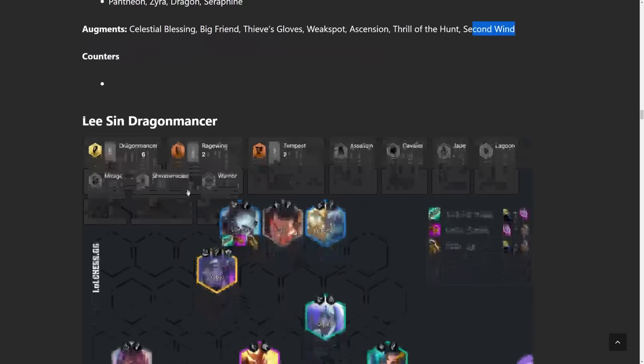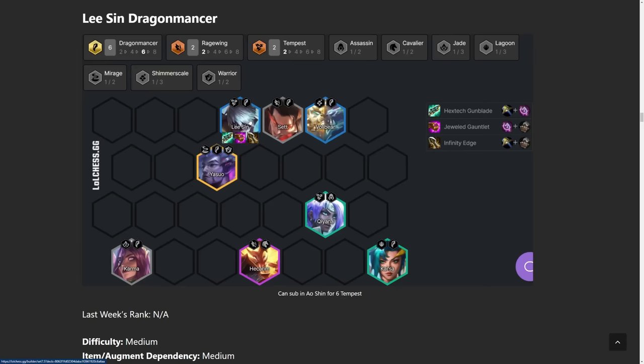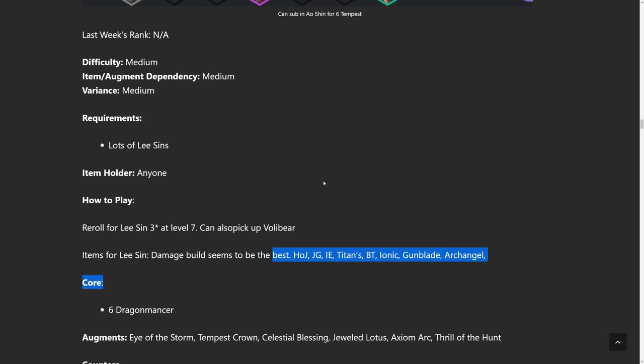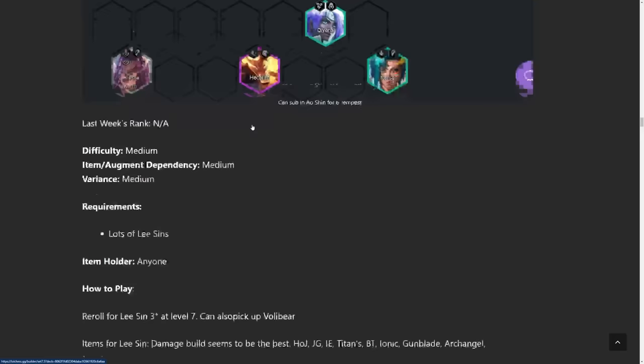On to the next build, we have Lee Sin Dragonmancer. I thought this wouldn't be that great, but Dragonmancer is just really easy to play right now. There are also two different builds — you could do the one shown here, or sub in Aeoshin for six Tempest. Tempest now gives a percent damage increase instead of just attack speed, so it's incredibly good on Lee Sin. Obviously, you put the Dragonmancer buff on him because he's the only unit you care about. The three items I like on him are one healing item and two damage items. Hextech Gunblade gives a lot of healing, and it's better than Bloodthirster because you don't have a strong frontline, so healing your team is really valuable. Jeweled Gauntlet and Infinity Edge is just the most damage on a two item combo for Lee Sin. The way to play Lee Sin is re-roll for Lee Sin 3-star at level 7. You could also pick up Volibear 3-star, but you really only care about the Lee Sin.